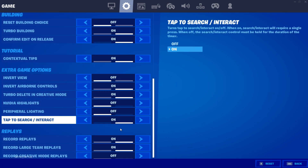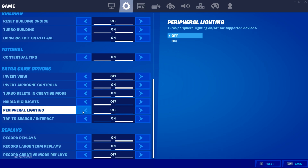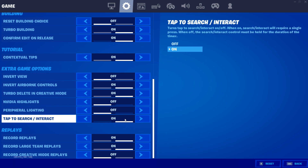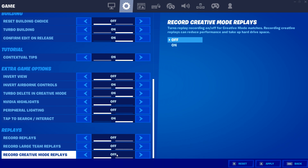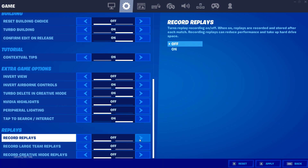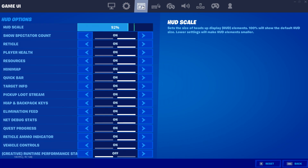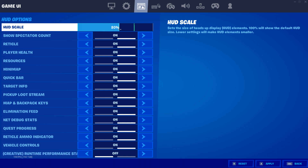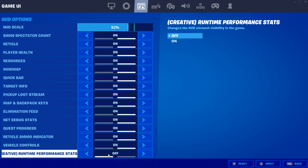There isn't much else to talk about in the settings except NVIDIA highlights — make sure to turn them OFF. Peripheral lighting, turn them OFF as well. Tap to search or interact, turn it ON as it will really help you. For replays, make sure all replays are turned OFF — I have mine ON because I use replay images for backgrounds, but for you guys, turning off replays will give you a huge FPS boost. In the game UI settings, all settings are personal preference. I'm using a 92% HUD scale and recommend lowering it a bit — don't use 100%. Turn OFF the creative runtime performance stats as they are unnecessary.